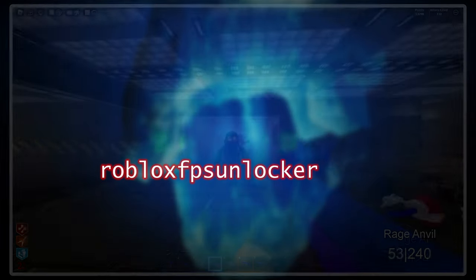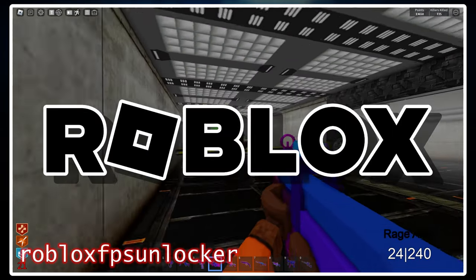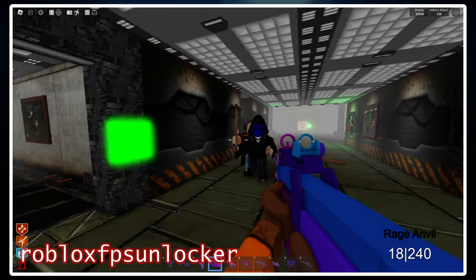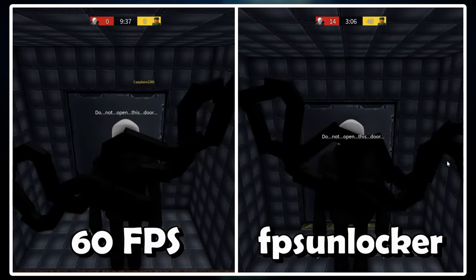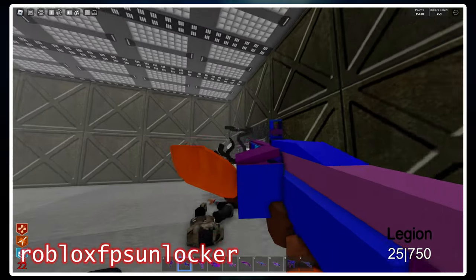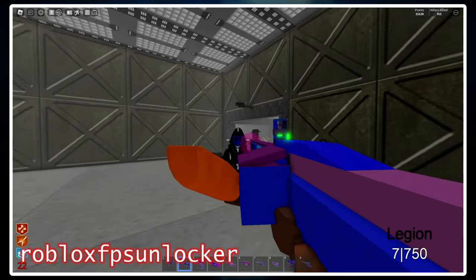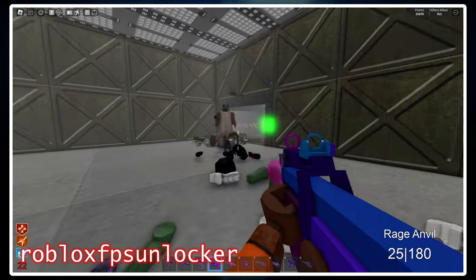Roblox FPS Unlocker is a plugin for Roblox that unlocks your frames per second whenever you play any Roblox game. Roblox caps your frames at 60 for whatever reason. What does this have to do with Saktik? Well, it makes Saktik run a little strangely — most notably, a lot of killer animations get much faster, guns become more fluid, and the loading screens go crazy. It's such a difference and advantage for those using the plugin that Roblox FPS Unlocker has actually been banned by Saktik speedrunning altogether, and I can't say I blame the mod team.